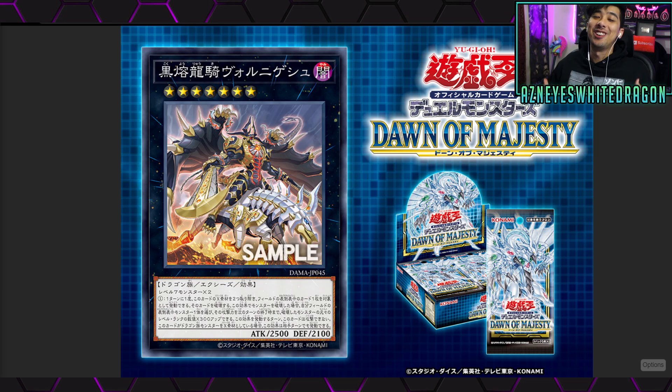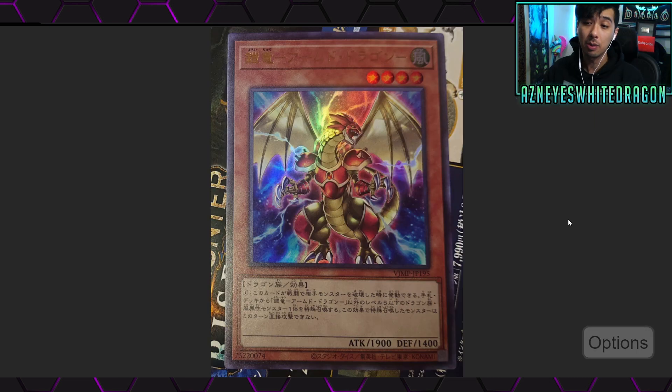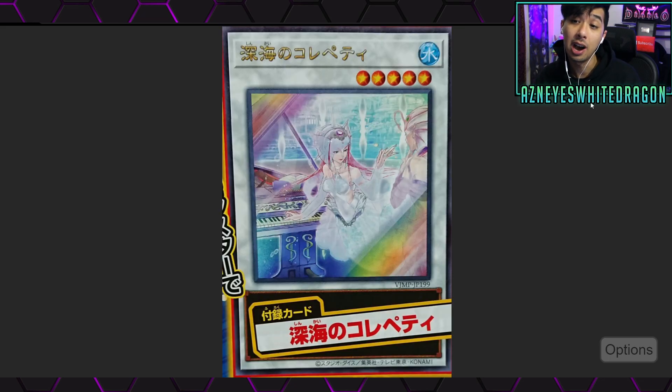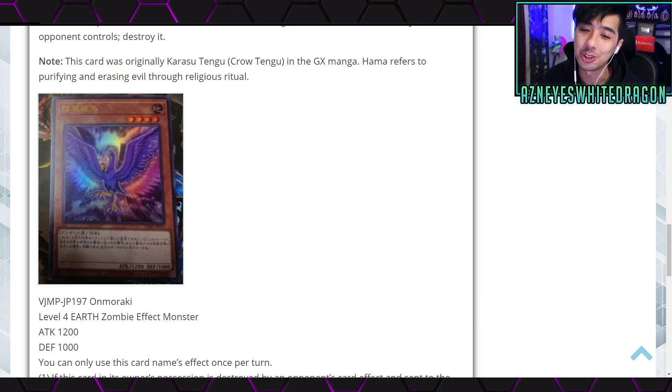Welcome back to the channel — we finally get a new good rank 7! If you're excited, drop a like on this video, because it's been so long since rank 7s got a really good card. With Dawn of Majesty, we've got the new Black Lava Dragon, new support for dragon and wind stuff, a new synchro V-Jump promo being hyped up, and some extra zombie support. Let's hop right into it.